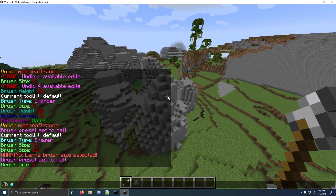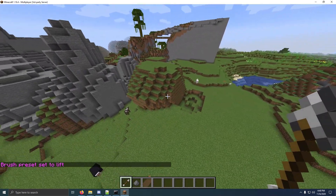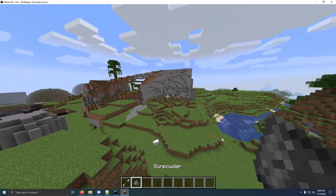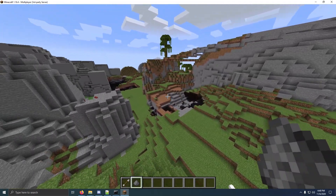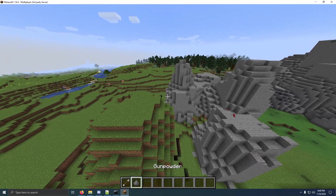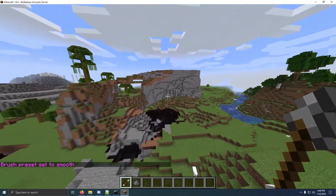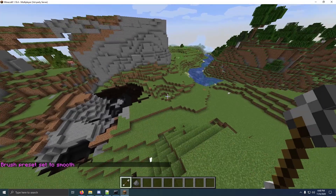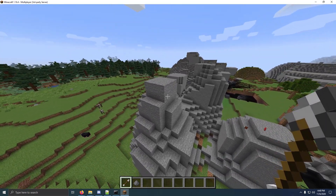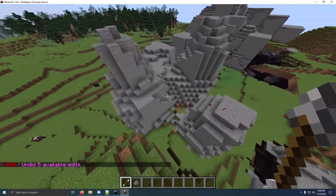You can also do slash B E lift, and that will lift the terrain up, as the name suggests. If I go over here, it kind of lifts it like that. And if you use the gunpowder, because that's the opposite on the erosion brushes, it kind of pushes it back. You can do slash B E smooth as well. Now this doesn't always look the best, so use it kind of sparingly. But basically what it does is it smooths the terrain. So if I right click, it smooths the terrain all out.